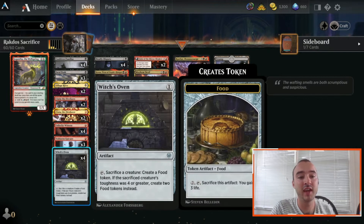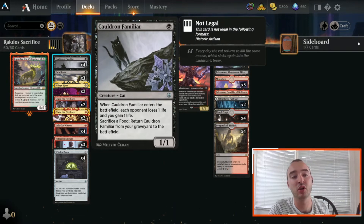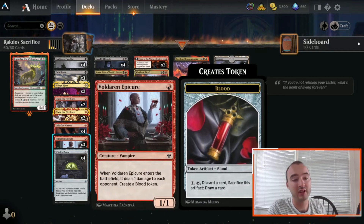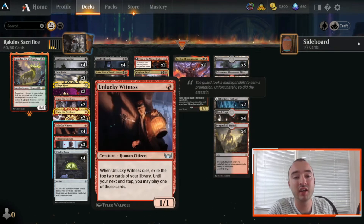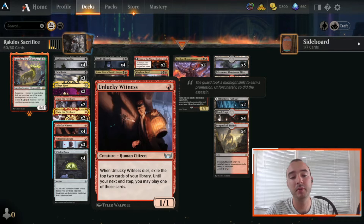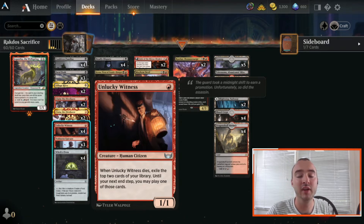We're running the cat combo: 4 Cauldron Familiar and 4 Witch's Oven. We also have 3 Voldaren Epicure and 4 Unlucky Witness, a new card from New Capenna. It's a 1/1 for 1 and when it dies, you exile the top 2 cards of your library and until your next turn you may play 1 of those cards. Very good sacrifice fodder that digs us 2 and lets us play 1 of those cards.